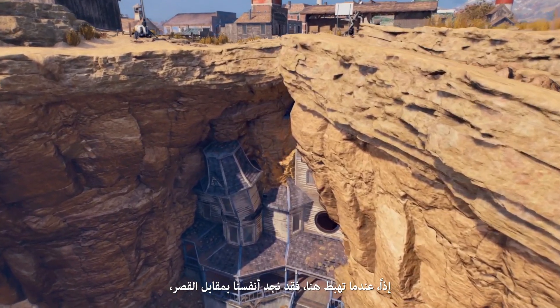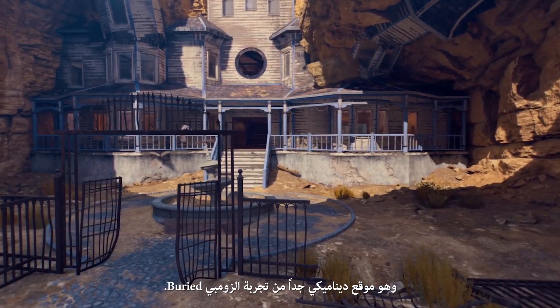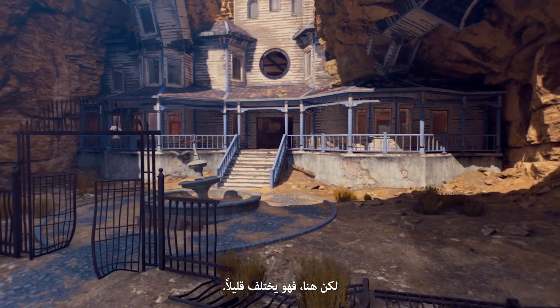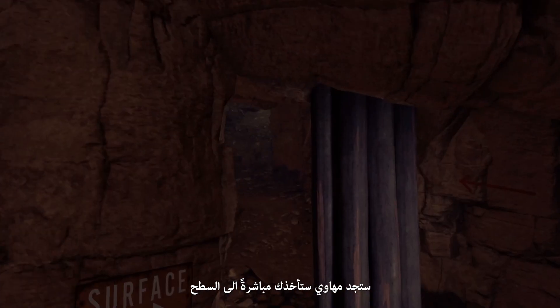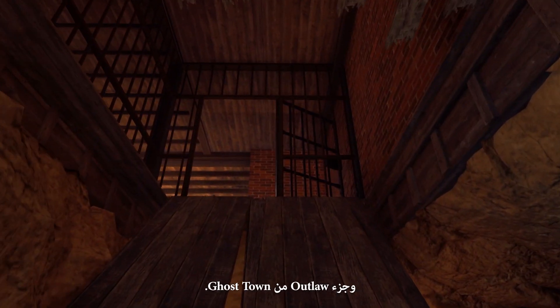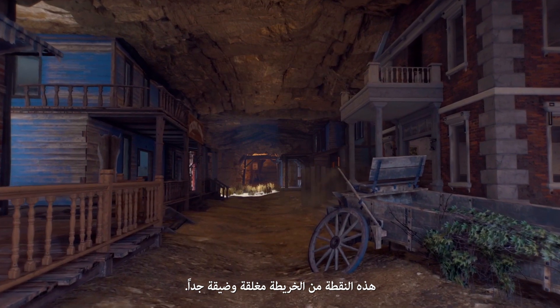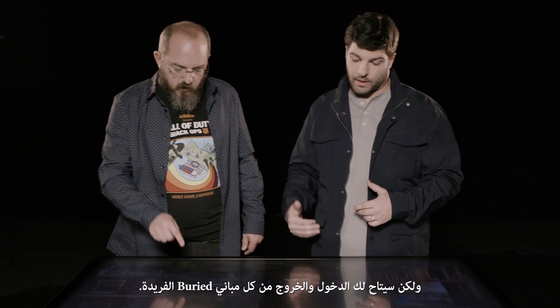When you land in here, you might be facing the Mansion, which is a really dynamic location from the Zombies experience Buried — and here it's something a little bit different. If you make your way through the Buried Mansion, you're going to find mine shafts in the back that will lead you all the way back up to the surface in the Outlaw section of Ghost Town. This area is super claustrophobic, really tight quarters.